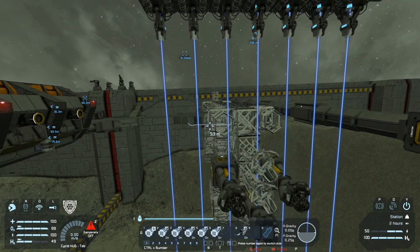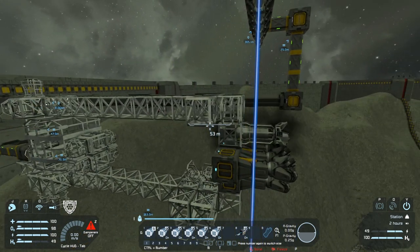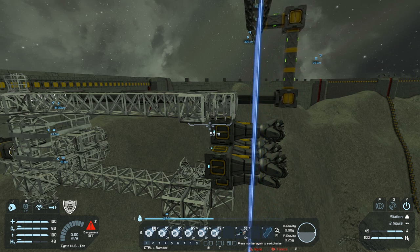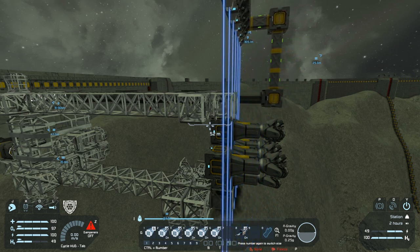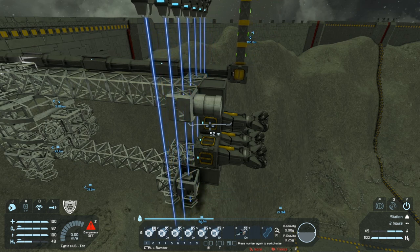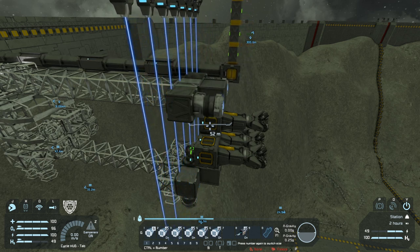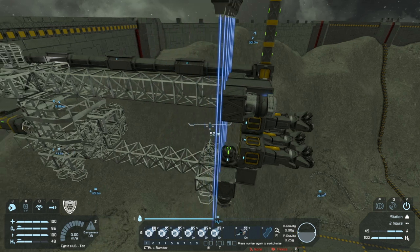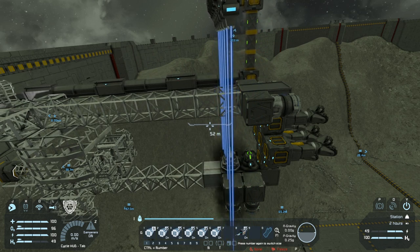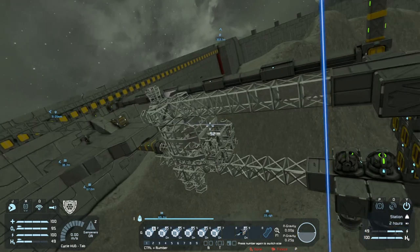We shouldn't run out of resources — we do have enough spare. Because it will weld the furthest block away from it first before moving on to the others, which is not the best. Perhaps instead of doing this, I should just turn off some of the pistons and slow it down.